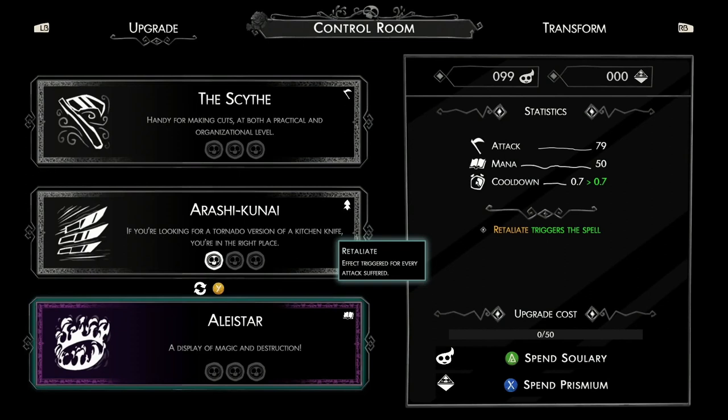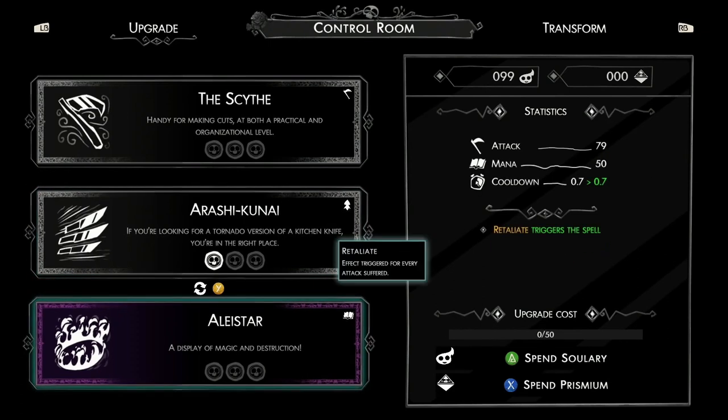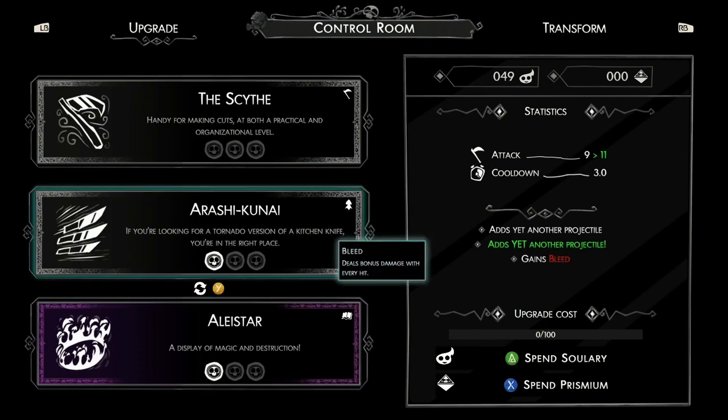Prismium is worth up to 150 Solary essentially, because each upgrade goes 50, then the next one is 100, then 150. So using Solary for the first upgrade is fine. I don't mind using a Prismium for the second or third upgrade, but I wouldn't recommend doing it earlier. And that is your Solary and Prismium covered.